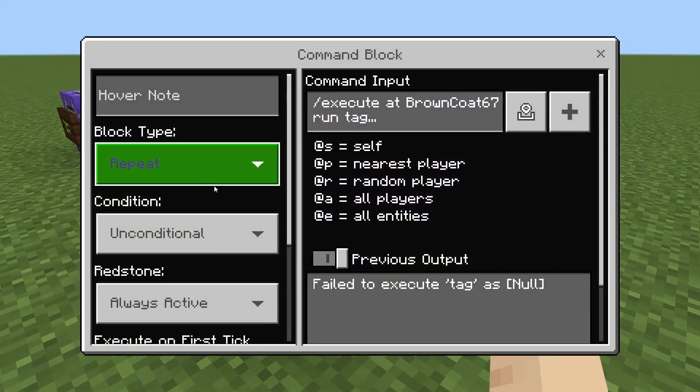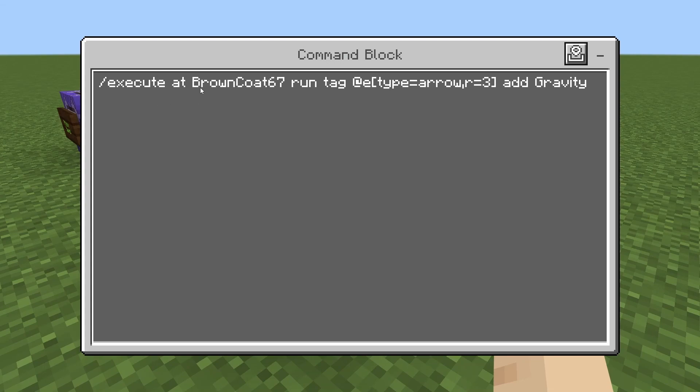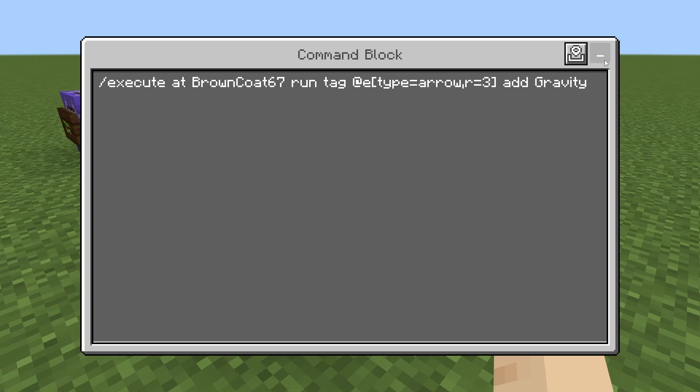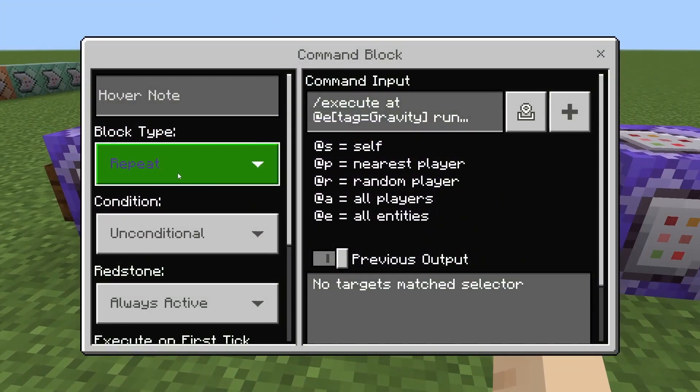This is going to start off with a repeating always active command block. That's going to be slash execute at your username run tag at E type equals arrow R equals three add gravity. So when you shoot an arrow, it's going to tag it as gravity. And then repeating always active.